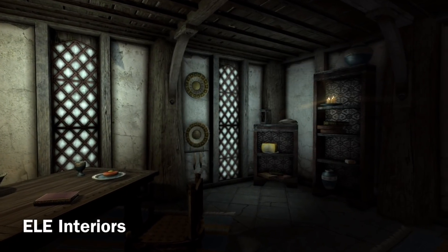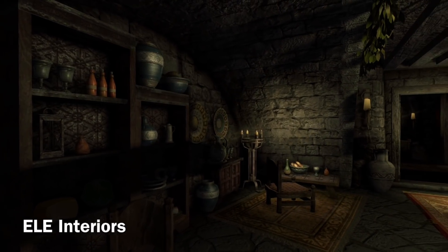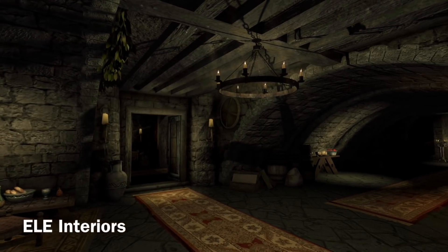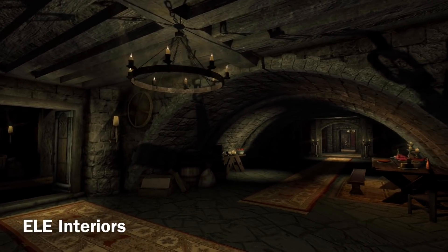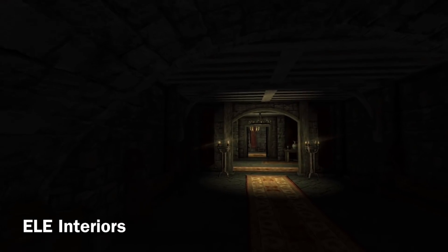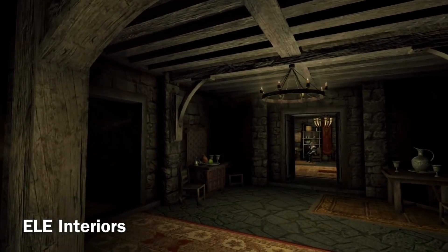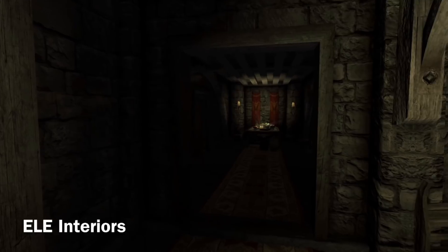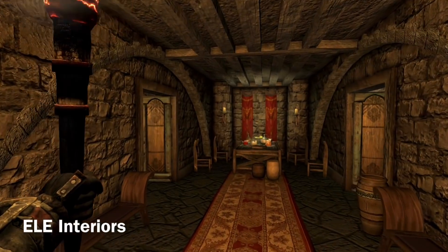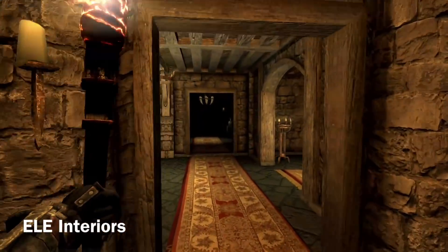What I like to use for an interior lighting mod is ELE Interiors. It's a very lightweight mod. What it does is any light source in an interior is the only source of light in that interior. So for example, if you are in a dungeon and come across a candle or a fireplace, that candle or fireplace will illuminate the area as it would naturally in real life. I enjoy that realism in an interior.